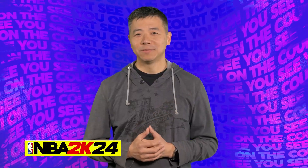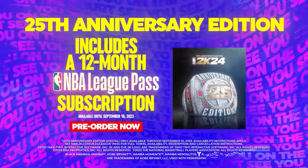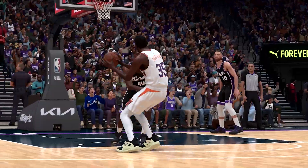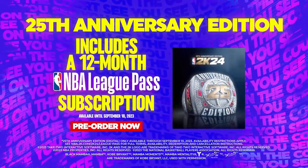2K24 is gonna be so fun. Euro steps and hop shots are more effective, meaning you gotta really guard these layups and time your dunks. There's no more slightly earlies and earlies going in - now you gotta time your contact dunks. It's gonna be less dunking, more finesse. That's a big step up.